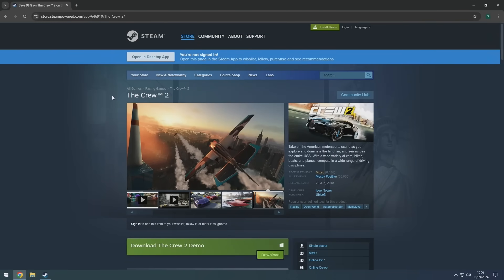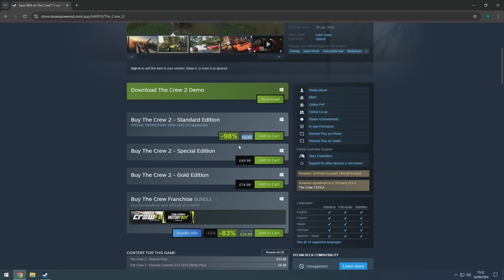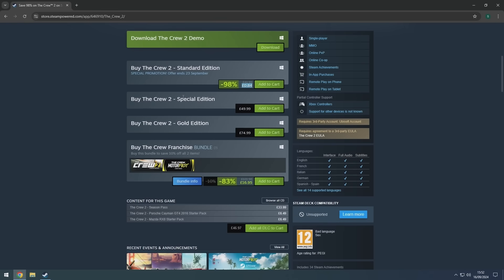Hello everyone and welcome to another video. Today we're talking about The Crew 2, currently 98% off — 84 British pence here in the UK, about a dollar in the United States, which I think is fantastic value. The offer ends on the 23rd of September. The original Crew did go offline — it was an online-only game — so you can't play it anymore. In my opinion it was the better of the two, but there we are.